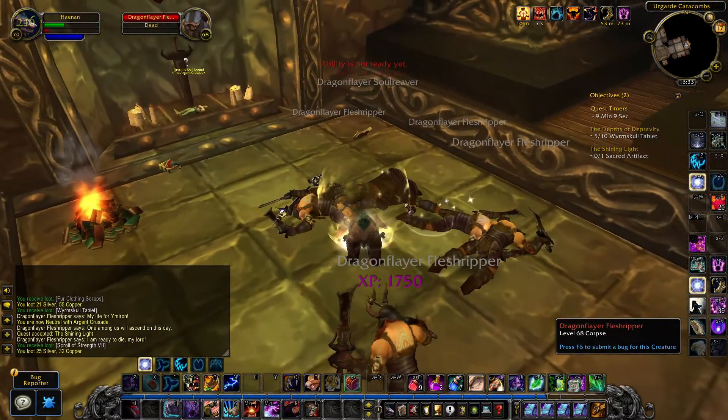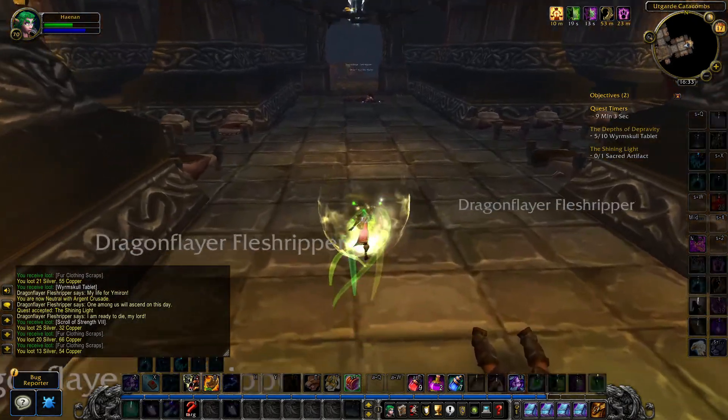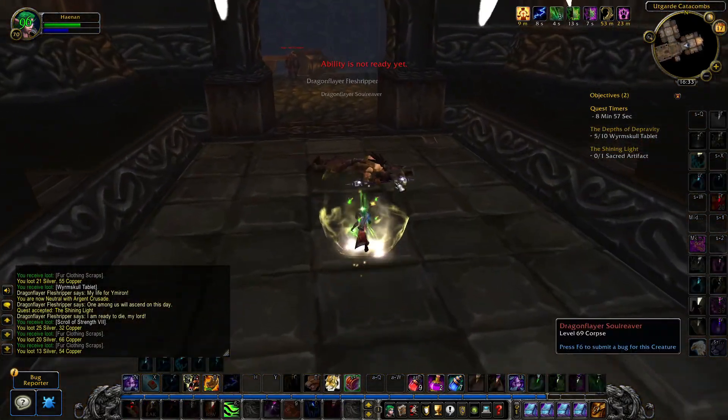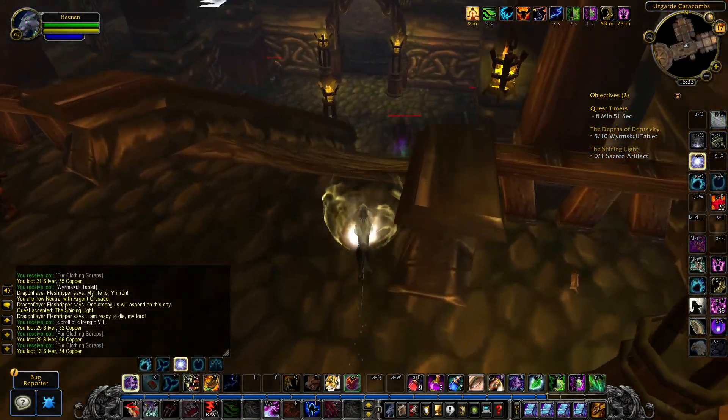If you want to do the Shining Light quest, you need to make your way to the bottom floor of Utkarte Catacombs within 10 minutes. There's a 10-minute timer on this quest, so tick-tock, move along.